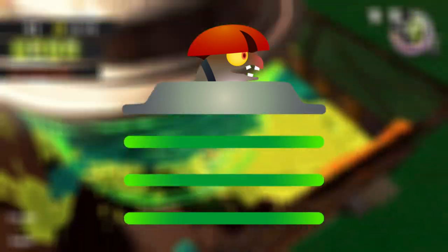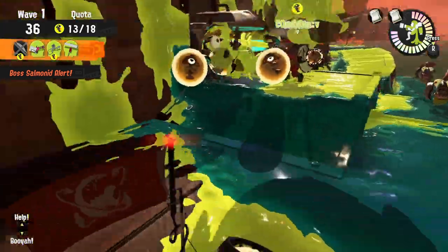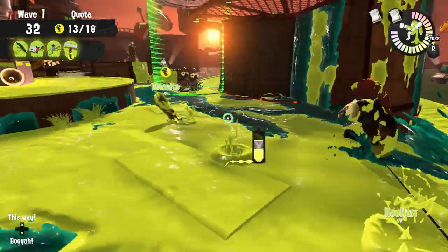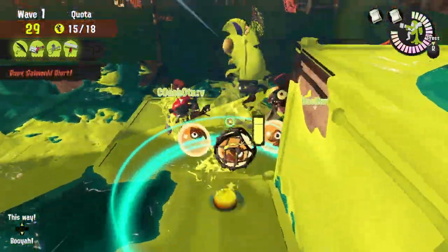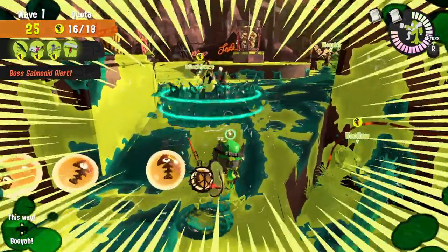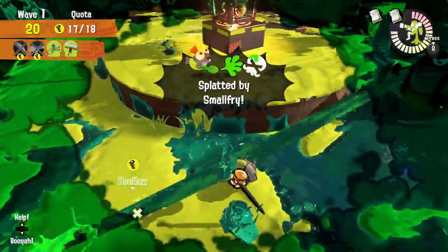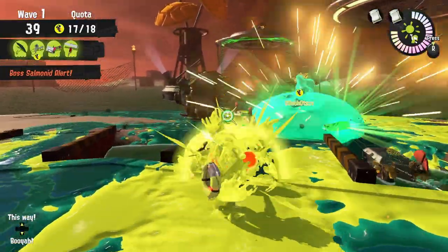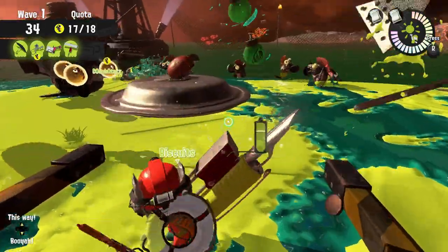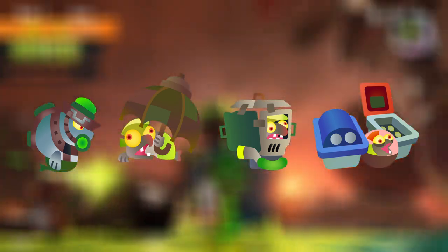Boss four: The Slammin' Lid. The best boss ever, because it really doesn't do anything besides spawn lesser Salmonids. You can completely ignore this boss until it is an emergency. But here's a big one — if there's another boss right under the Slammin' Lid, it will splat them. You want to get under the Slammin' Lid if there's another boss under there, and once you're in that spot it comes down and splats anything. It can splat Steelheads, Drizzlers, Scrappers, and even the Flyfish if you're lucky enough.